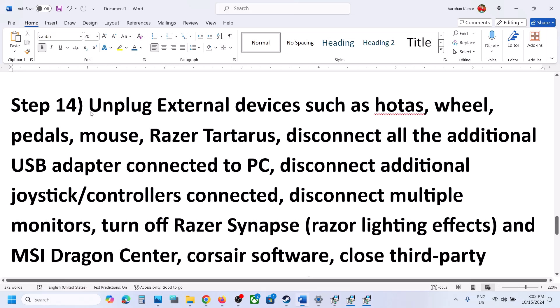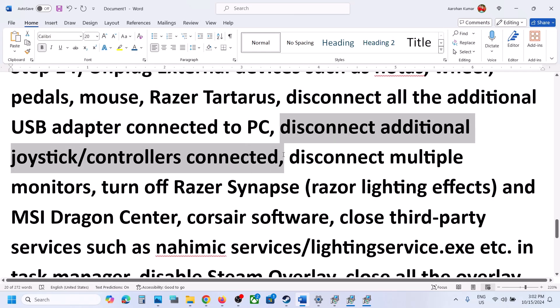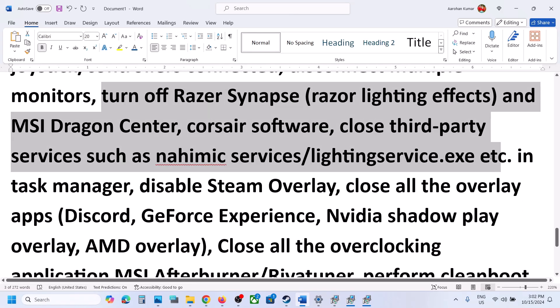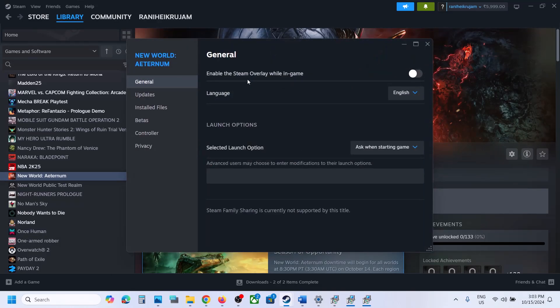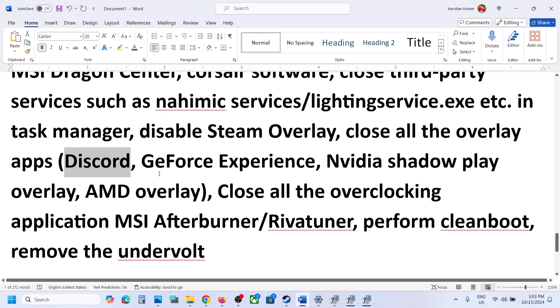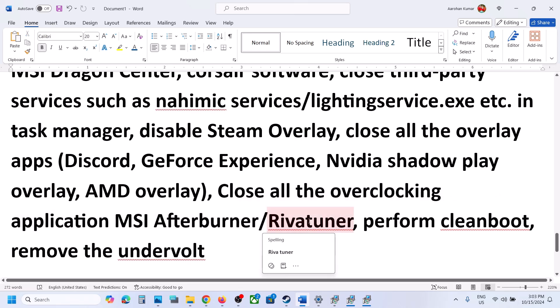The next step is to unplug all external devices you are not using — wheels, pedals, USB adapters, extra controllers, and multiple monitors. Try launching the game on a single monitor. Close any third-party services or applications running in the background. Disable Steam overlay by right-clicking the game in Steam, selecting Properties, and turning off Enable Steam Overlay While In-Game. Also close other overlay apps like Discord and GeForce Experience. Close all overclocking applications like MSI Afterburner or RivaTuner. If you have undervolted your computer, remove the undervolt and then launch the game.